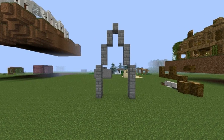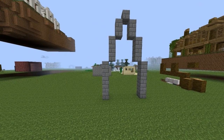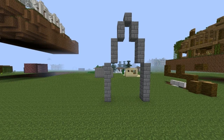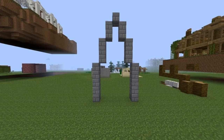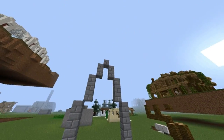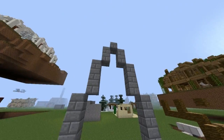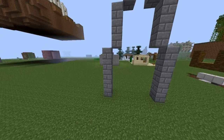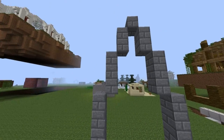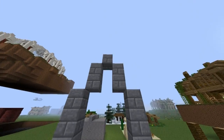So when you're doing archways, let's say you're testing it out in your creative world, your test world like I have here. I would do this if I'm doing some sort of big castle. But let's say we have an archway here, a 5-3-2-1 archway. When you're doing archways, you most likely want to go in odd numbers. So if you start with 5, you're going to want to go 3, then 2, then 1.